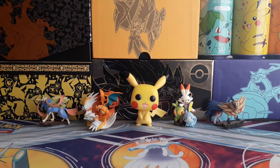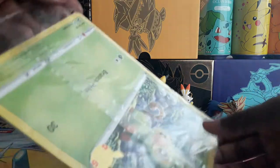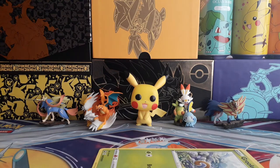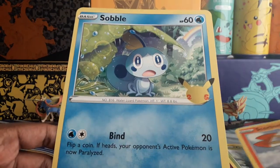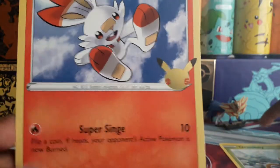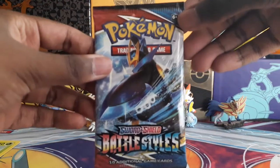First I'll open up this pack. There's Grookey, Scorbunny, and Sobble — they just all have that 25th anniversary stamp on them. I'll just move these to the side.